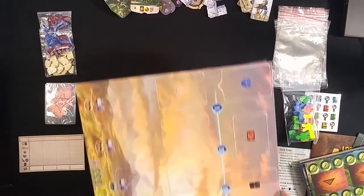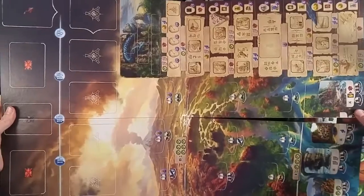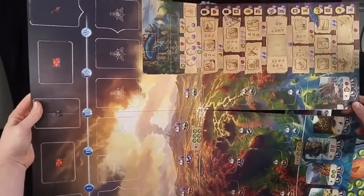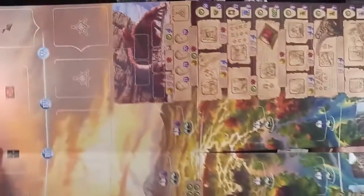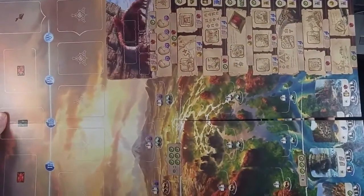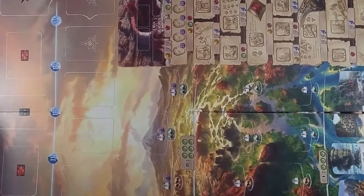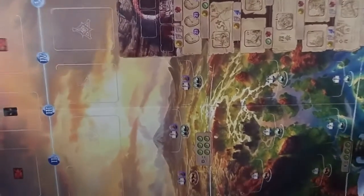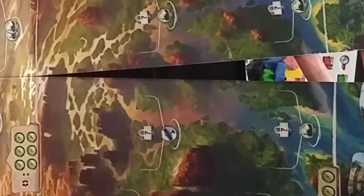Let's look at the game board. It's a quad fold and looks like it's double-sided. I'll have to look up if there's a difference on the sides — if it's based on player count or if it's just a night-and-day difference.